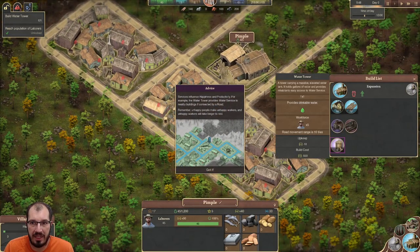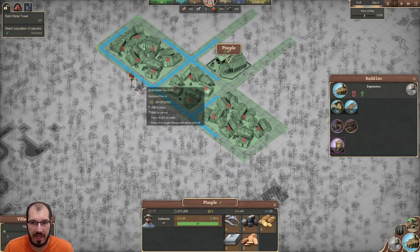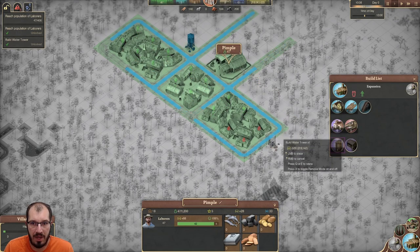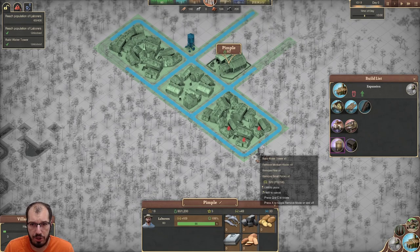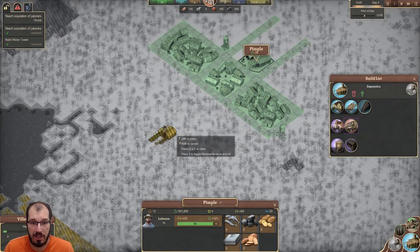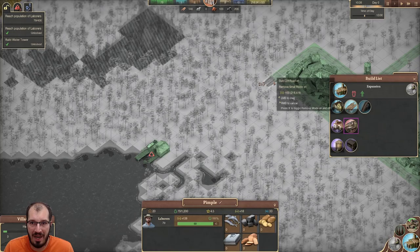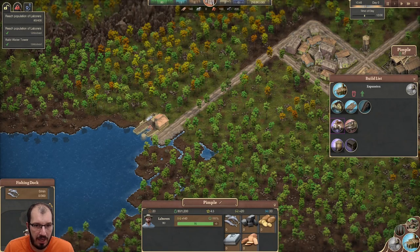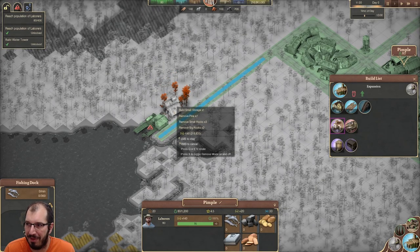Now we slow the game down because we need a water tower. You can see with the blue area — that's what they can reach. If you look really closely, you can see they're not going to reach everything depending on placement. I don't have the perfect answer for where water towers should go yet — I haven't played enough to make that recommendation. But I do know we need food. We're going to plug one of those down and connect it to the network. This building is complaining about no storage and range, so we have to build a little storage building right behind it.